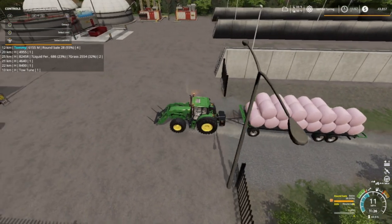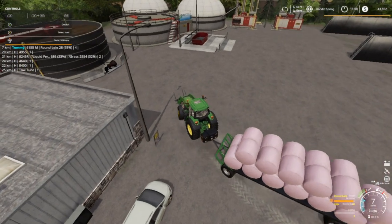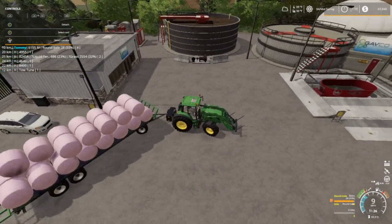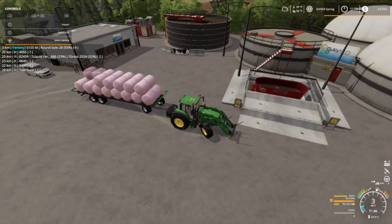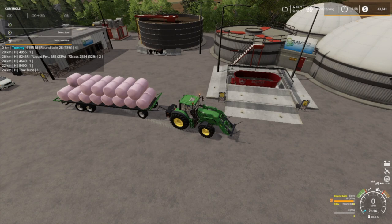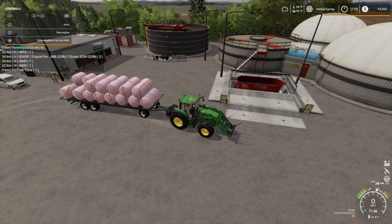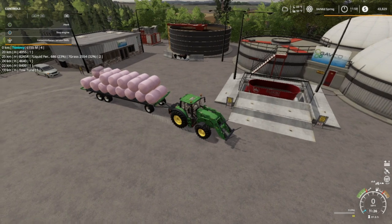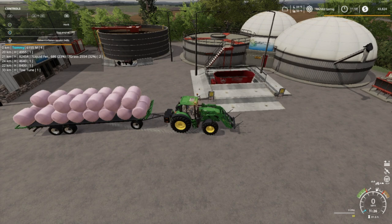Now, this is going to be a little bit different. I know I can't sell all these at one time, but that's why I got the ports on the front. I'm going to have to switch over to the trailer. Unload bales here, then strap them real quick. Quit your rolling. Okay, that should do it right there.